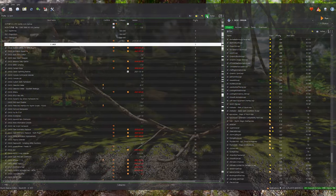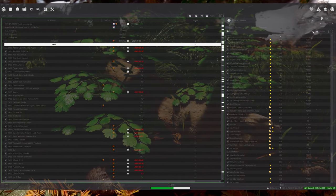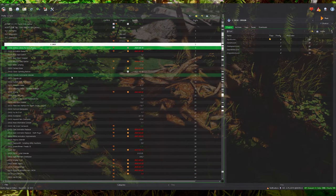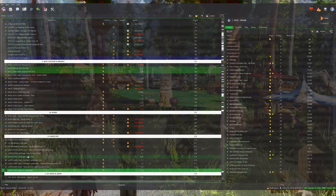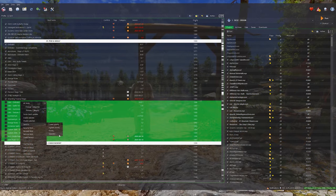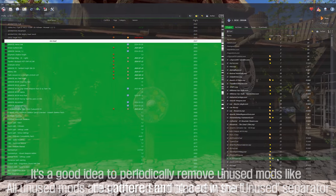First, create backup files — it's very simple. Click on the icons in the video to generate backups. To roll back, click on the yellow arrow icons in the video and select the backup file you want to restore. Once you have created backups, right-click in Mod Organizer, select All Mods, and then click Disable All to deactivate all mods. Now, starting from the top, enable only the mods you truly want to use. Enable only the essential mods and boldly disable the ones you installed but rarely used. If you have previously organized your mods by categories using separators, this process will be much easier. Don't forget to periodically run Skyrim to check if it works properly.